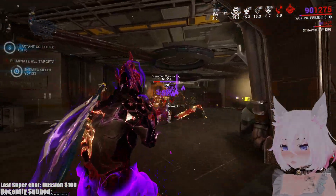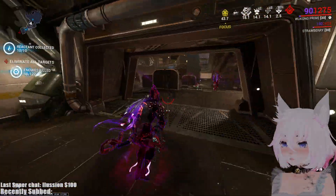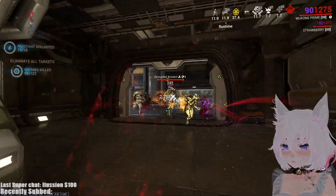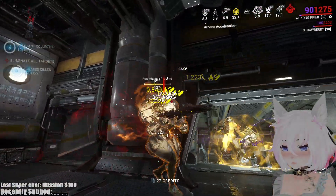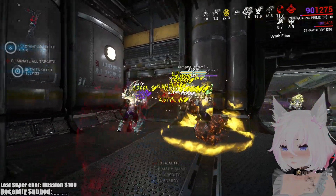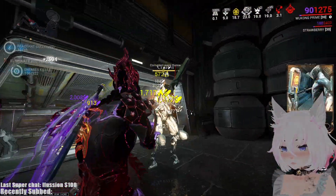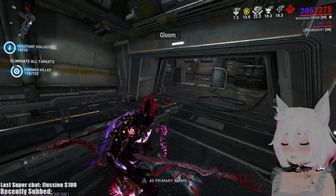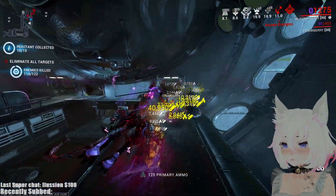That was a Corpus enemy, not even Grineer, and it just melted. Corpus enemies are so weak it doesn't even matter — Corpus in Steel Path fissures are not going to be a problem. It's more so the Grineer that are corrupted that might take a little bit longer if they're Eximus units. But as you can see, everything's being killed no problem with Gloom slowing them down, making headshots very easy.